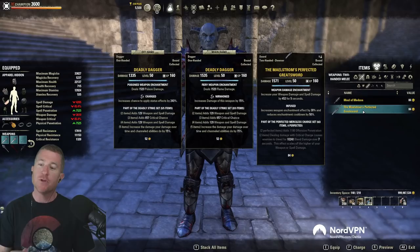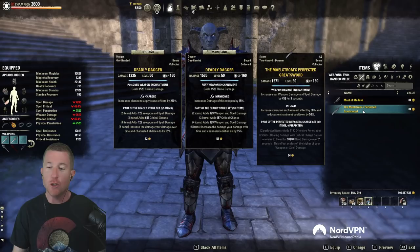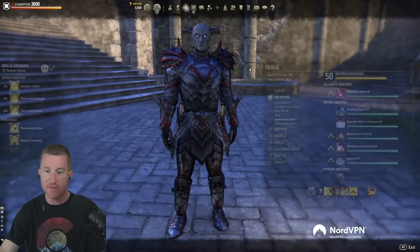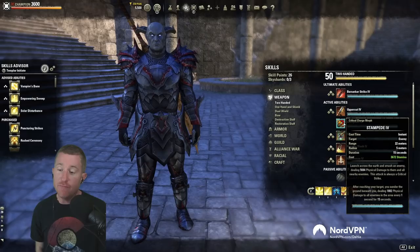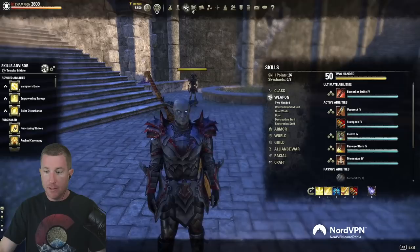Now let's switch to a stamina back bar option on a magic Templar — going two-hander. The Maelstrom Arena 2H weapon deals crit damage after a charge and bleeds for 10,000 bleed damage over seven seconds on the tooltip — that's an enormous amount. Stampede itself hits hard, and that bleed is massive. I'll go with infused with a weapon damage enchant on the back bar. After slotting stampede, it deals 1,800 physical damage to all enemies for 15 seconds — easier to maintain with that longer duration, though it has a high stamina cost of 3,600 on this character.